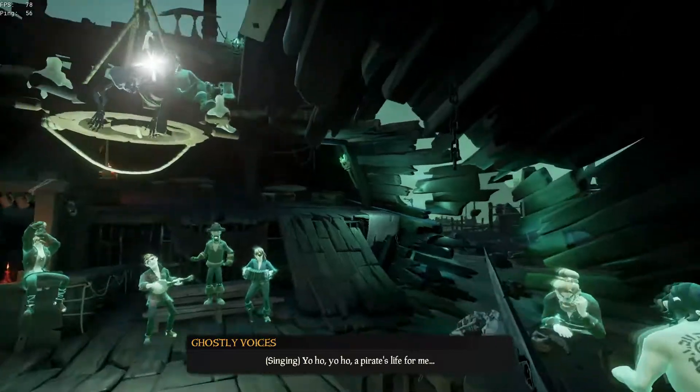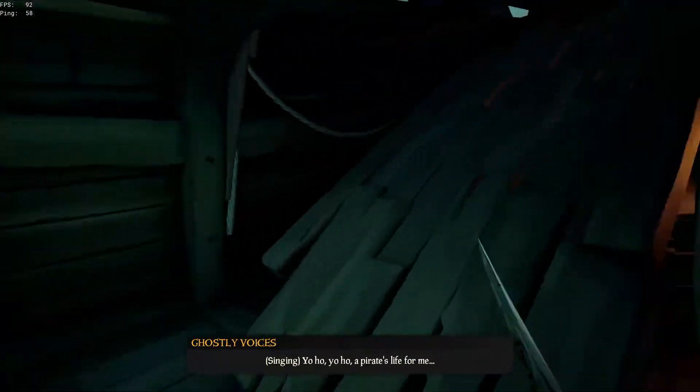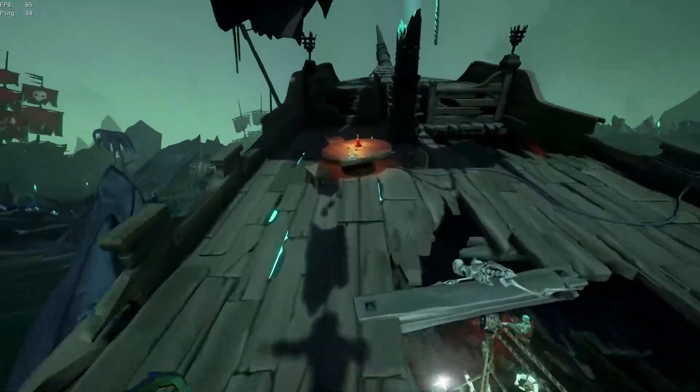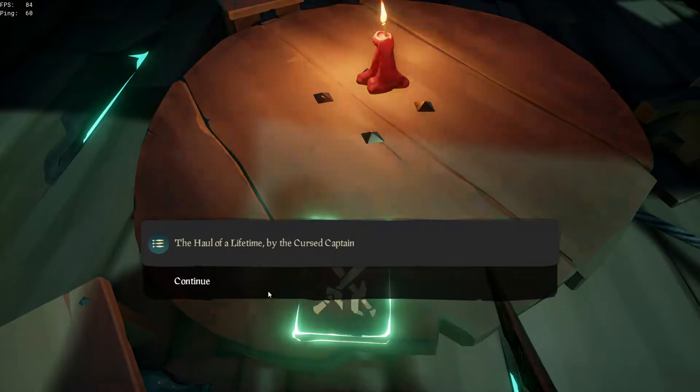You can see something shining up in the chandelier, but before we get that, I'll show you where the first cursed captain journal is. Head up the back of the tavern — you should then emerge on top of the shipwreck. On the table on the far side, you'll see the first journal. Be sure to read that.